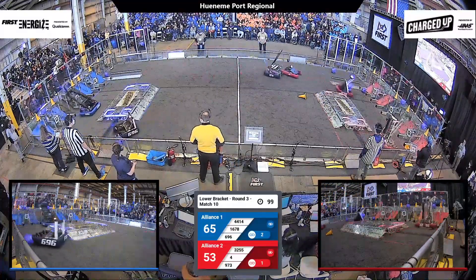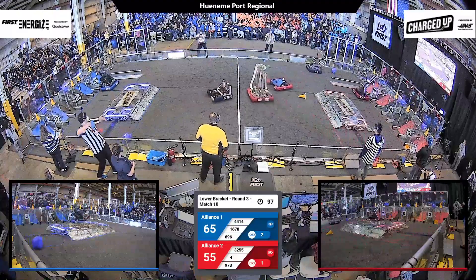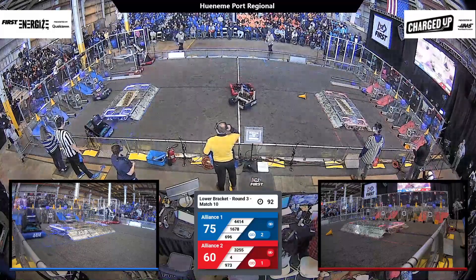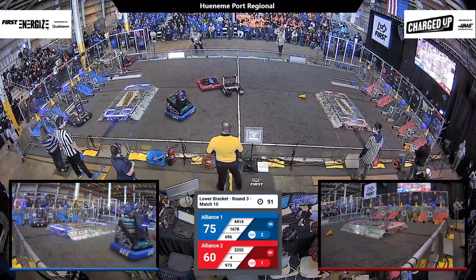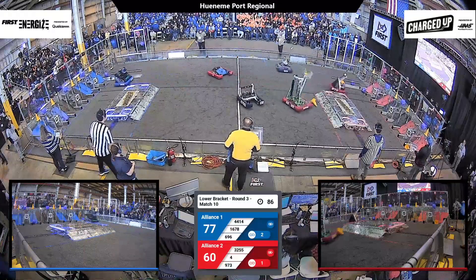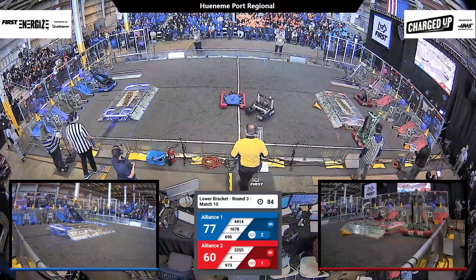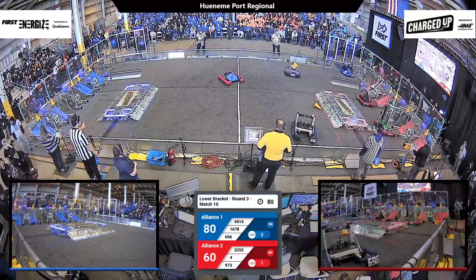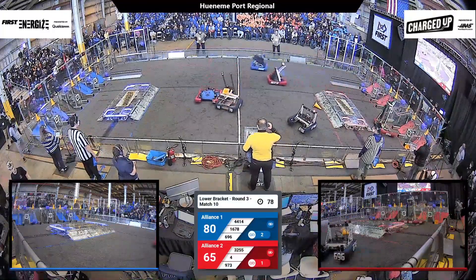32-55, the Super Nerds — they've got a cone and they're going to place it on the hybrid node. Team 4-6-9-6 is hanging out in the middle of the field, trying to slow down the opposite alliance's cycles. It is too dangerous to leave some of these teams undefended. Now 9-73 and 32-55 are doing some simultaneous scoring for the Red Alliance.